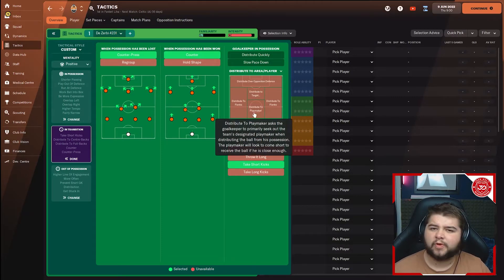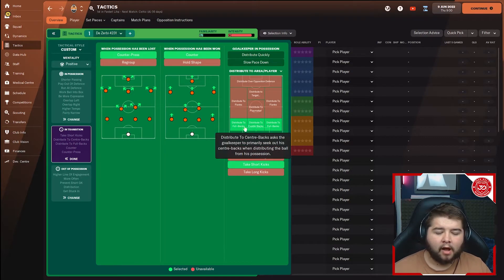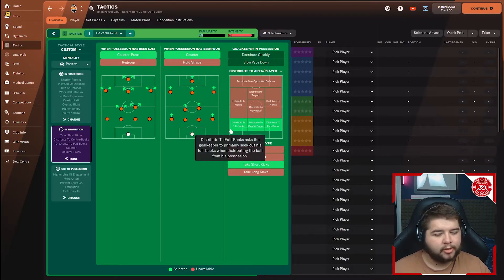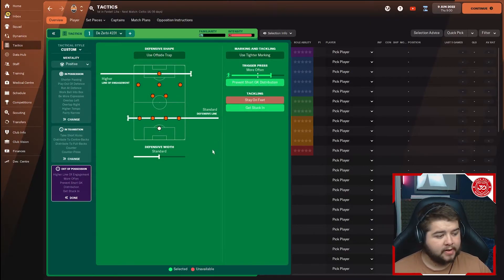This is a slight tactical tweak from me — if you want to 100% replicate De Zerbi, just use the fullbacks only. But I feel more comfortable knowing the ball can go to any of the defenders, because sometimes you see horrific passes when distributing only to fullbacks. I've selected the entire back four. In possession: standard defensive line, standard shape, high line of engagement, more often on the press, prevent short goalkeeper distribution, and get stuck in.